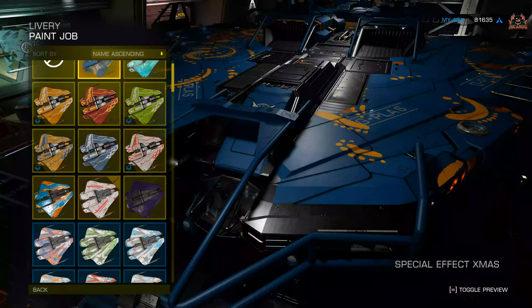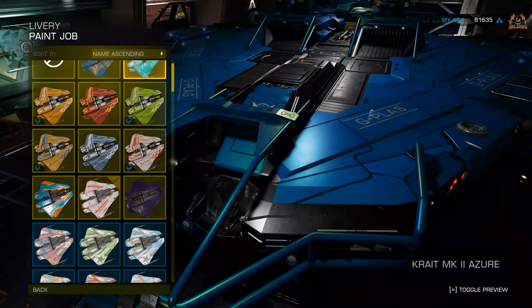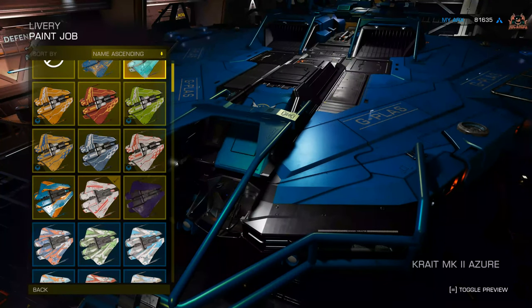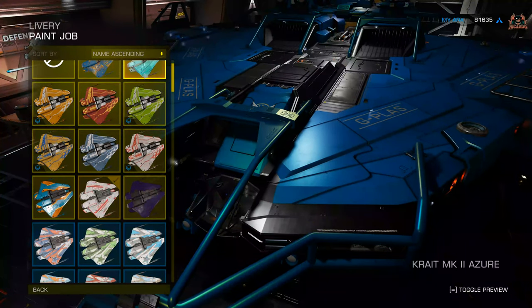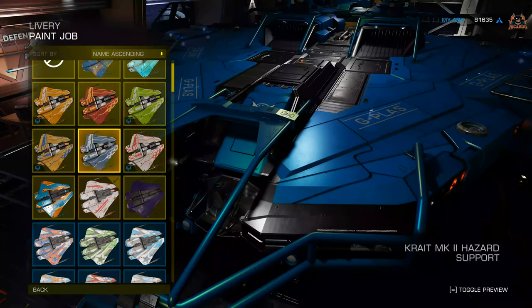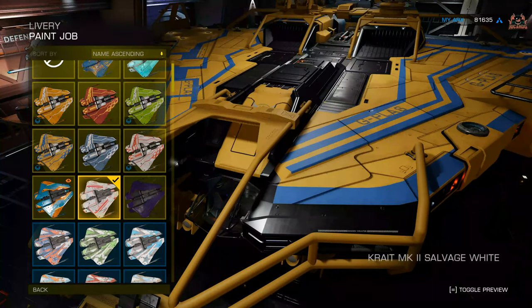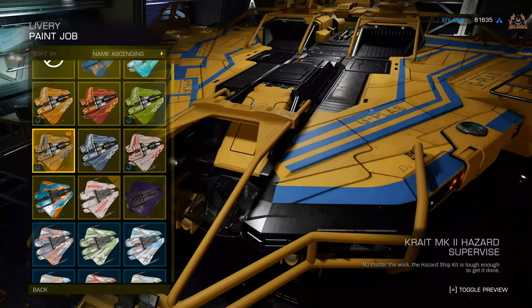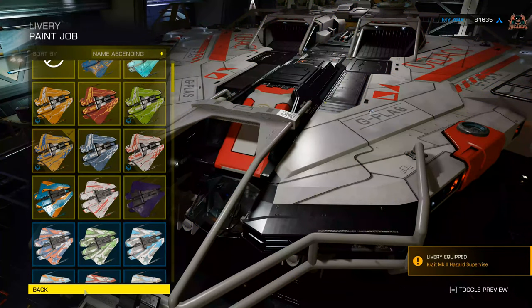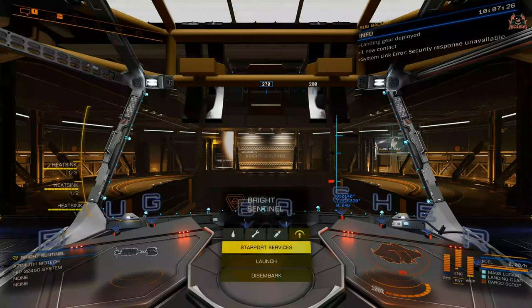All the ship kits change colour in accordance with the paint job you've put on. Here with a Christmas-effect paint you can see it's turned a nice blue — that's a good function. I was a little bit disappointed with some of the other ship kits that looked rusty on a nice clean Imperial Cutter, so this adaptive colour matching is a good function. We're going to go with yellow because it's nice to see what goes on there, and we'll put that on right away.